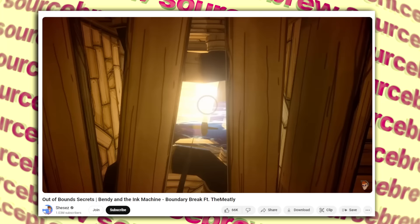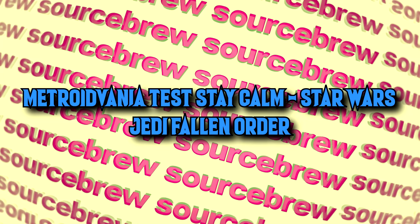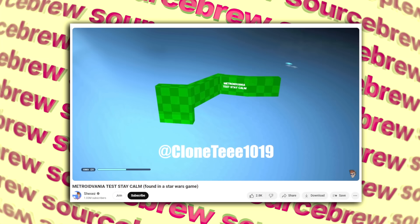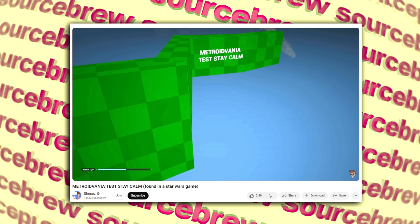Metroidvania Test, Stay Calm — Star Wars Jedi Fallen Order. A very strange discovery was made in Star Wars Jedi Fallen Order on the third planet of the game, beneath the map and out of bounds, where you can find some green models with text reading 'Metroidvania Test, Stay Calm' — obviously in reference to this subgenre of games inspired by elements from the Metroid and Castlevania series, featuring exploration and progression in a non-linear environment.